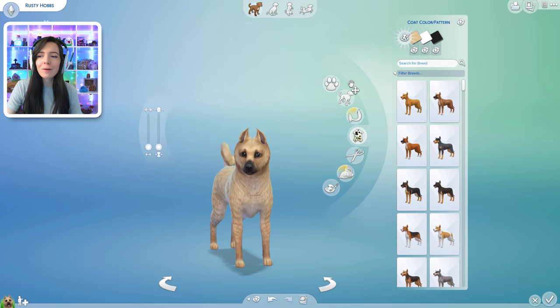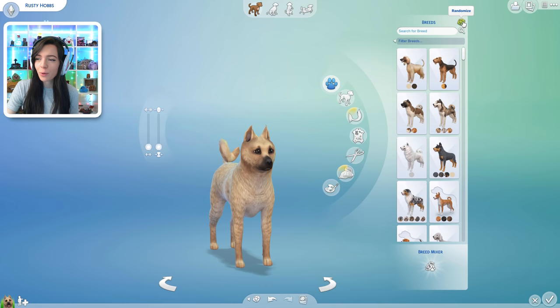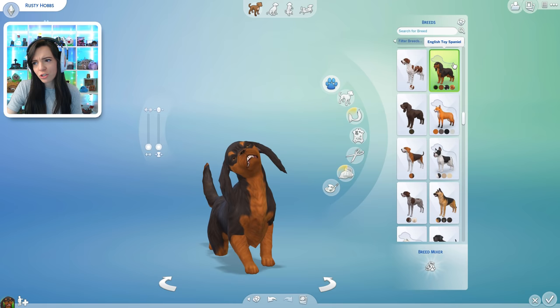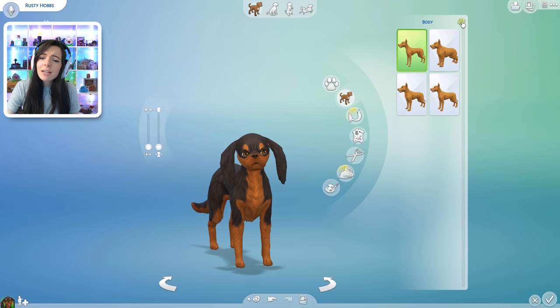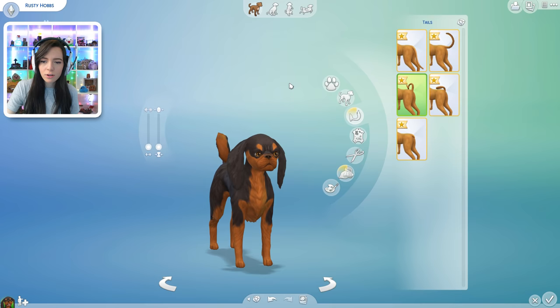And now we're just gonna randomize everything. I guess we're gonna go right to breed — one two three. What kind of dog is this? English toy spaniel. Not the cutest in my opinion, but that's okay. Let's go to body — one two three. He's a skinny little pupper. And your tail — you've got a little curly tail. That's cute.